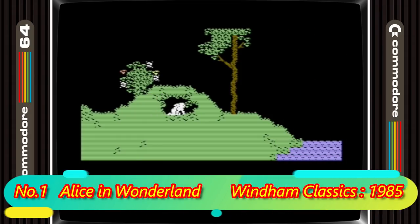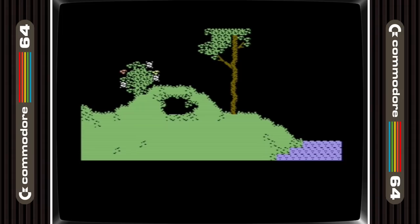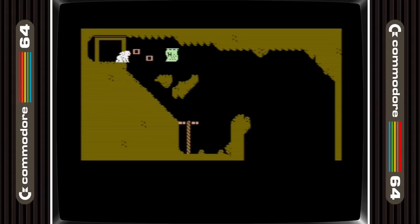And now in 1st place we have Alice in Wonderland. This is one of the most overlooked C64 games ever, as it's one of the best platform adventure games ever. As you would expect from the title, it's inspired by the Lewis Carroll books — you play the part of Alice who has to solve a variety of puzzles before the Red King wakes up. If there's one game you play from this list, this is it if you haven't played it already, as it's so good.